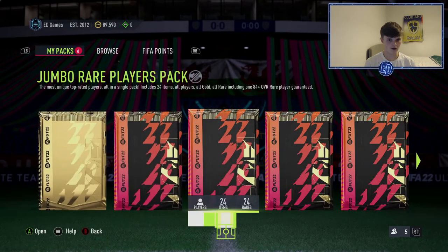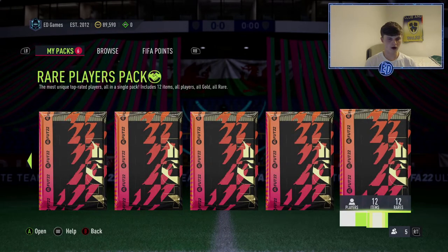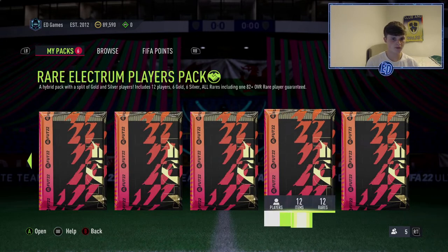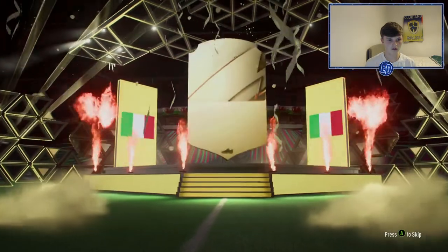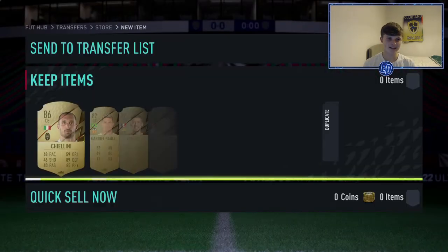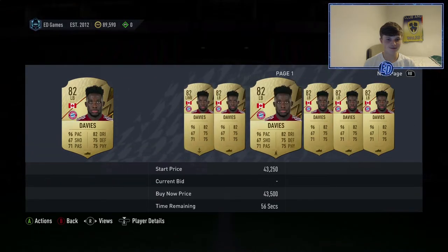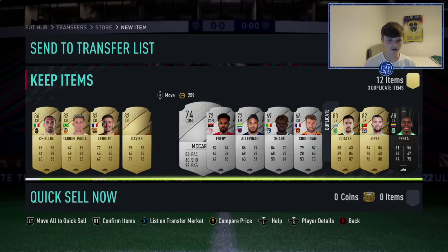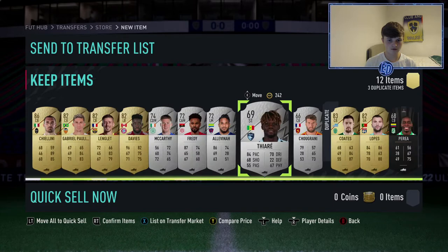All bar the rare player pack looks tradeable. Going for the rare electrum — 83 plus, that's a good pack. 82 plus from this one, can we get a walkout? Cialdini — not bad at all, an 86. Then from the next pack, an Alphonso Davies! About 30k for him, that is very nice. I want to put him in the team but I don't think I can. The two French players aren't selling.